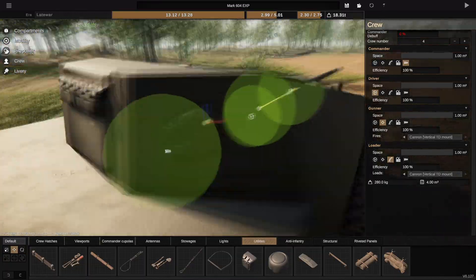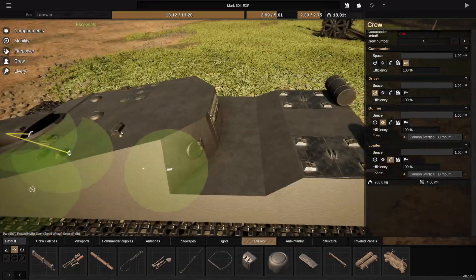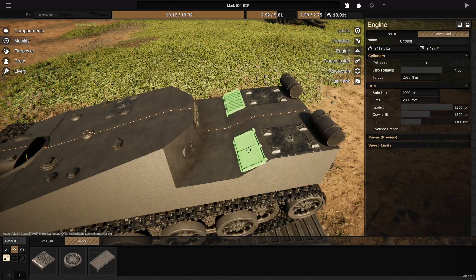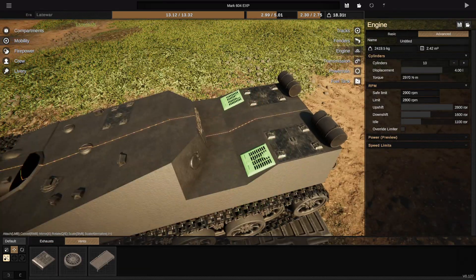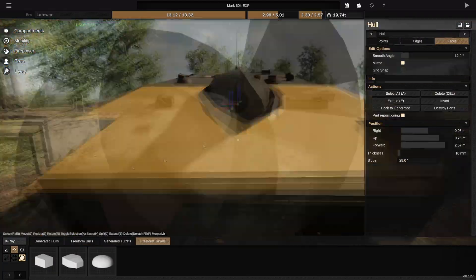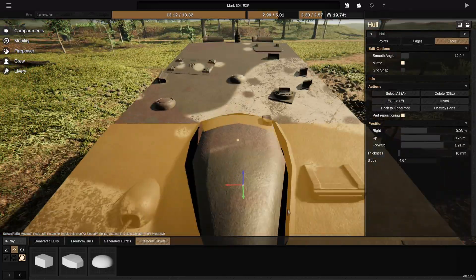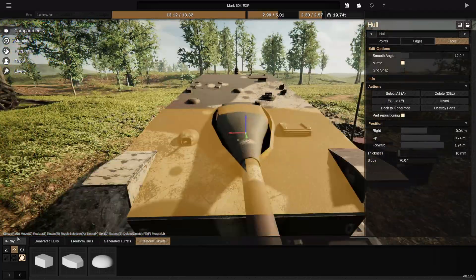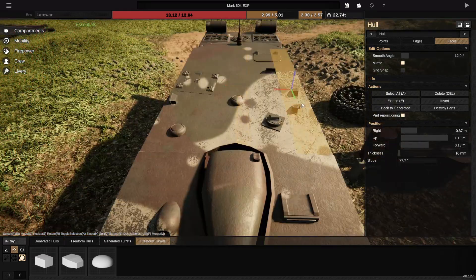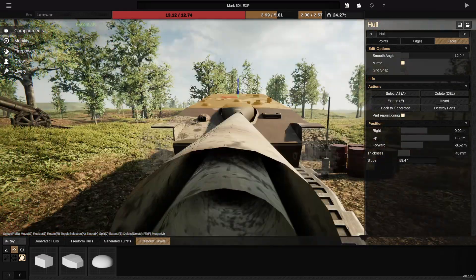It's like if you took a Jagdpanther and bonk — right on the head. It's a fairly traditional-ish shape for a German tank, just with a couple of weird quirks, and then with a French name for some reason. I've not called it that — I've stuck with my weird number naming scheme, which mostly just helps me find them in the list, if you're wondering why the names are always so boring.